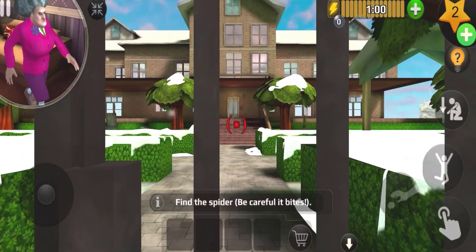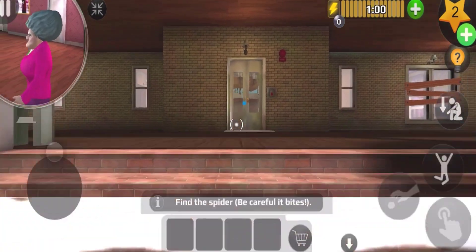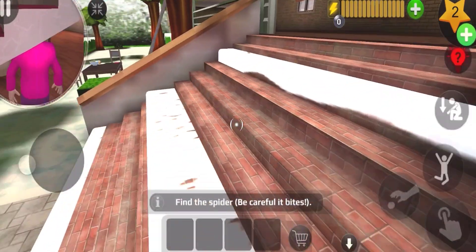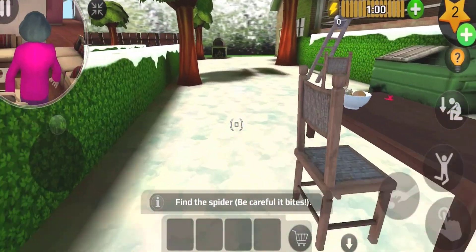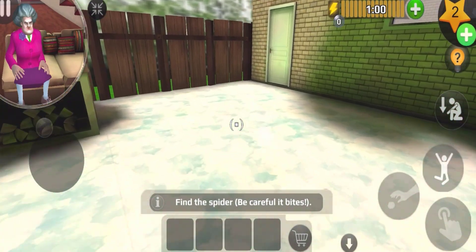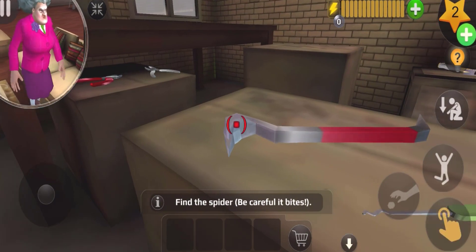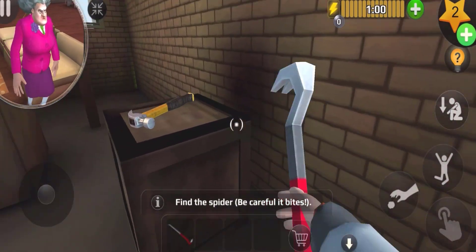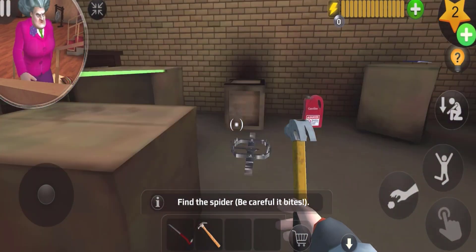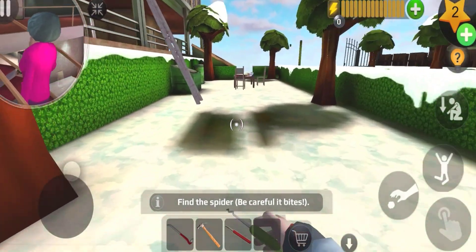We have to find the spider first, but be careful — it bites! So we need to find a way to protect us from the spiders. Maybe we can use a glove to pick up the spider. First of all we have to get into the house, and we need to get a crowbar — a hammer should do the job as well.